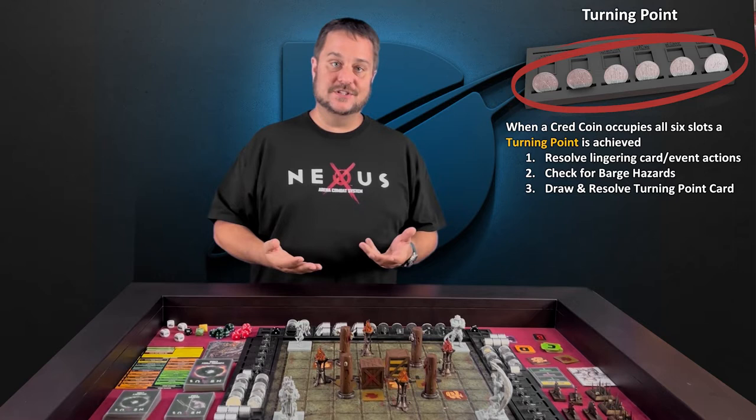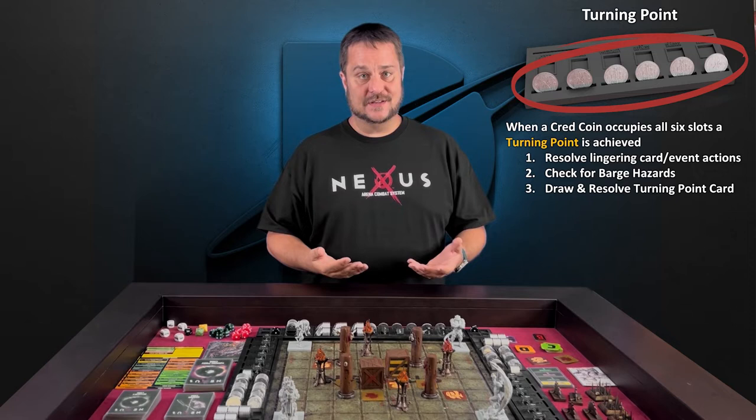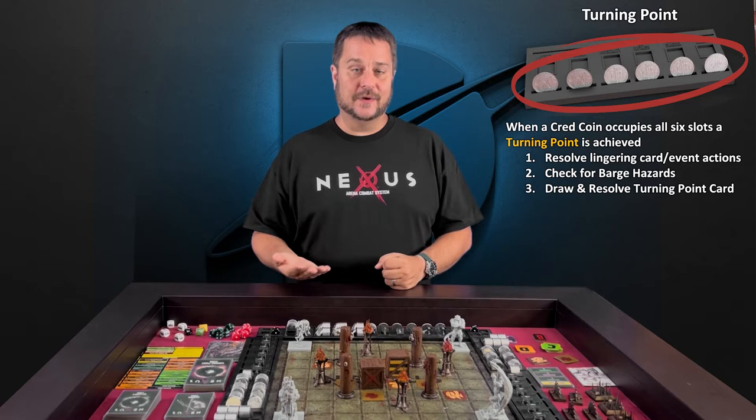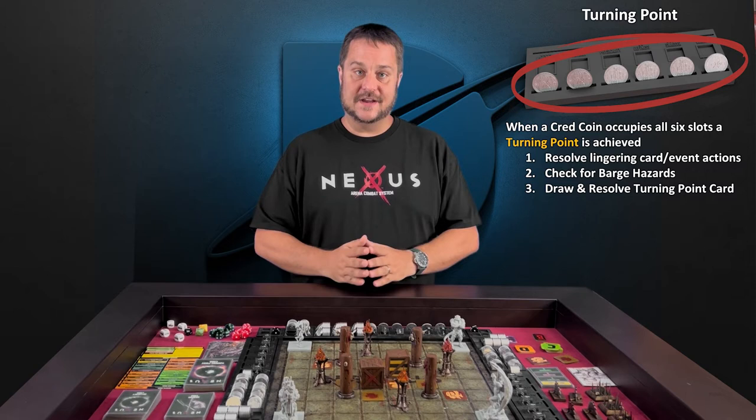The first thing you're going to do is look to see if there are any actions or instructions that need to be executed from a previous turning point or other narrative event. You may have a turning point card that says 'do this until the next turning point,' or an influence card that says 'this happens until the next turning point.' So you're going to resolve all those actions first.